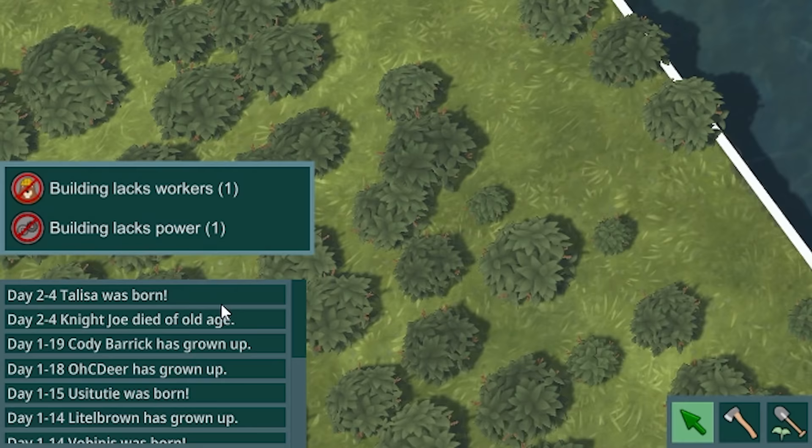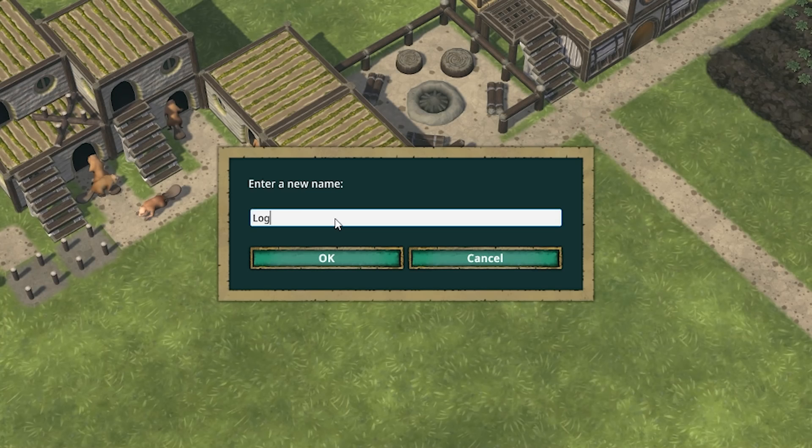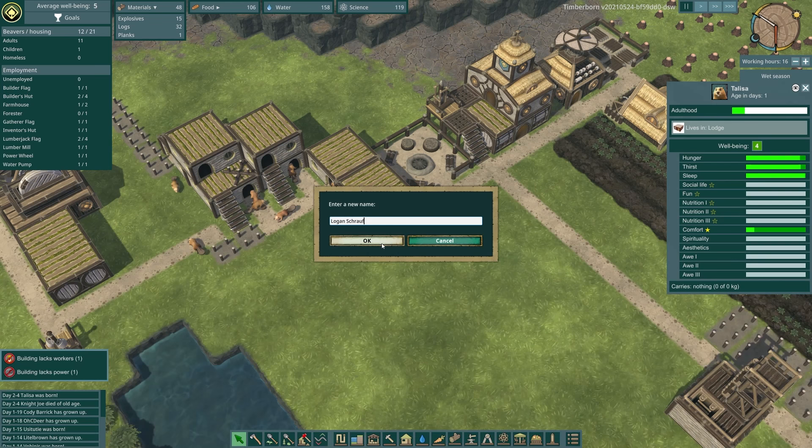Cody Barak is still pumping away and EGB is finalizing his dam. We've had new life but unfortunately Knight Joe has died of old age - he's our first old age death. As much as I'd love your name to carry on as Knight Joe Jr., we've got more Patreon names to fill in. Logan Scruff, you are the new generation of beaver - do us proud son, do us proud.